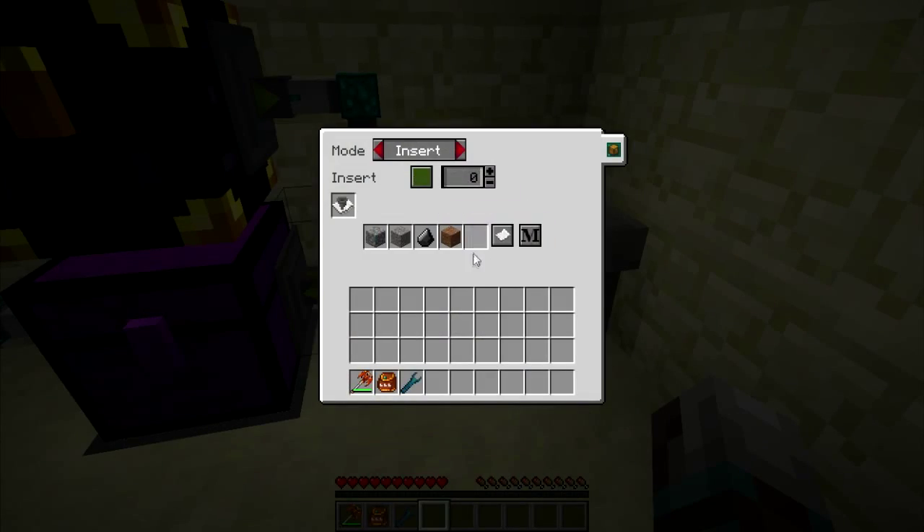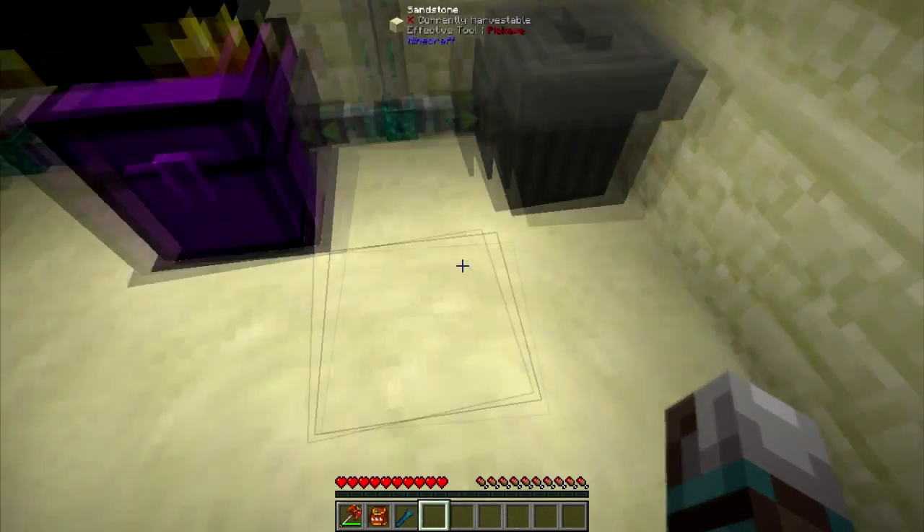You have two things here. You have the trash can with the item filter — it's got cobblestone, gravel, flint, dirt. You can put whatever items you don't want in here, and it's got an item priority of zero, so that'll pull it out and put it in there.